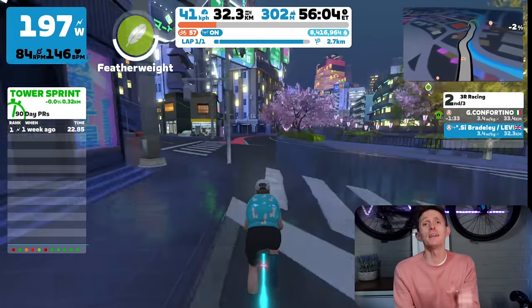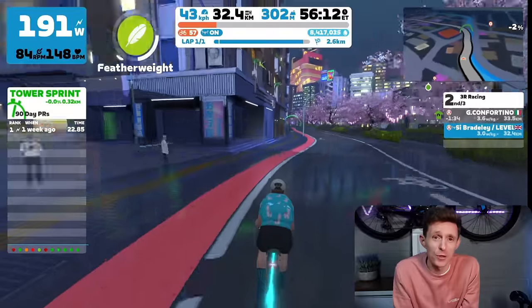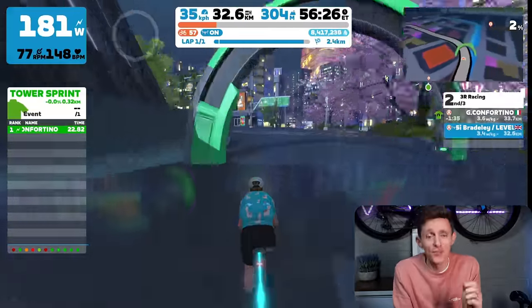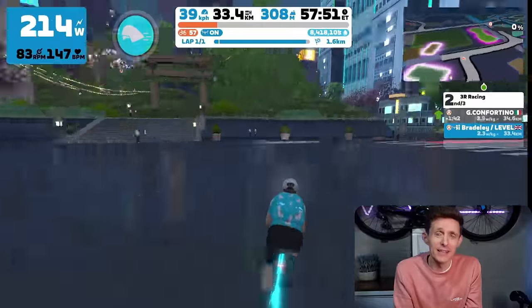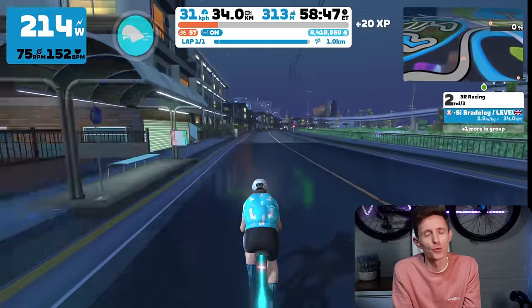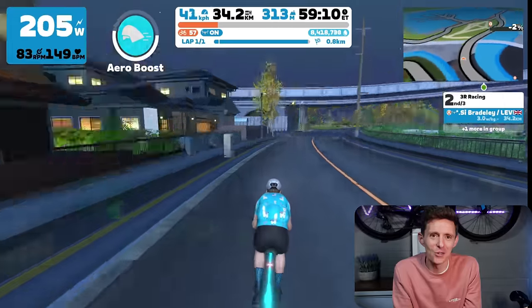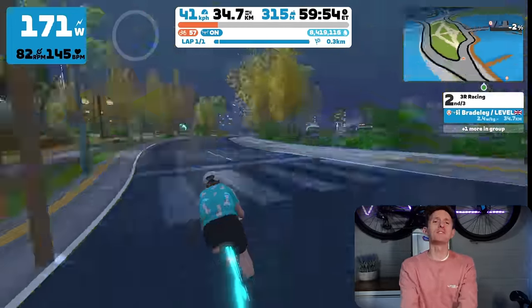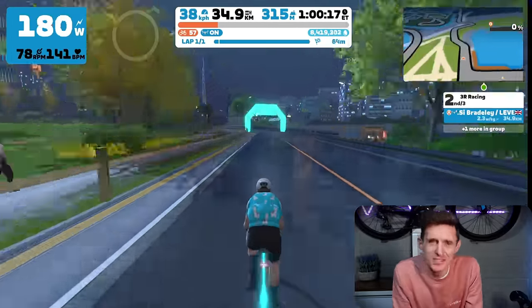This is the tricky bit. You have the tower sprint at kilometre 32.4 — that's 320 metres — and then another two kilometres later is the sprint for the finish. Almost back-to-back sprints to finish off this gruelling and grippy course. Then it's done — the final points race of the season 23-24, with just the team time trial to finish the season.